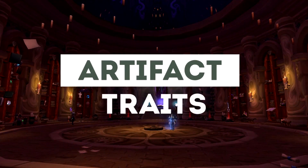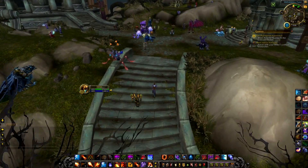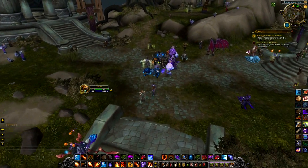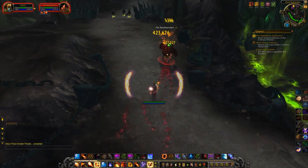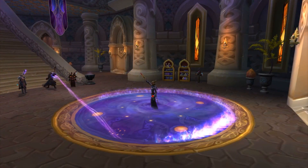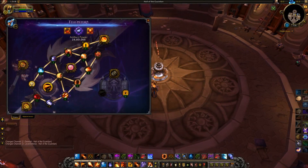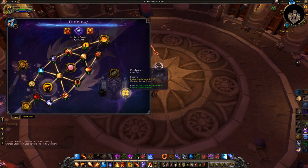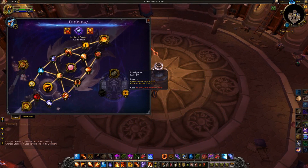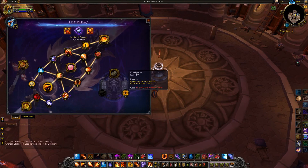Moving on to artifact weapons — unlocking the ability to get the new traits is fairly straightforward. Head back to the hub on the Broken Shore and Khadgar will have a quest called 'About Those Greater Threats.' Head down onto the shore, kill demons until you get a quest item, then go to Dalaran and play through a short quest chain which awards you the ability to spend artifact power on new traits. It also refunded all the artifact power I'd spent on traits down to level 35, and the new traits seem to cost a hell of a lot. Artifact knowledge will also be increased, and level 26 is rumored to be about double the increase of level 25.